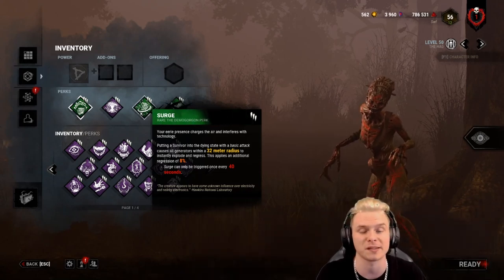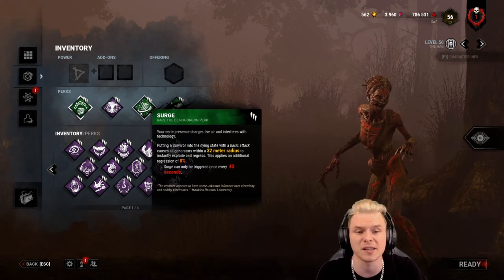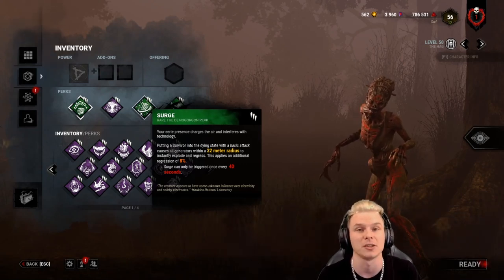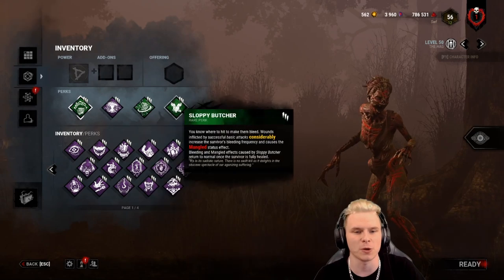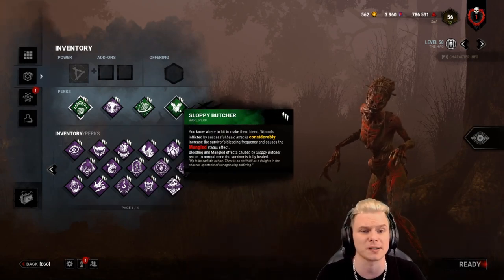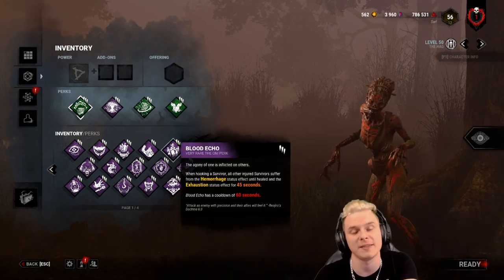Surge does have a cooldown too. This is one of the most hidden gem perks in Dead by Daylight. It by far is the best teachable perk that came in with the Demogorgon DLC. The final perk is going to be Sloppy Butcher. Sloppy Butcher is here for consistency of keeping multiple targets injured. Blood Echo only triggers off an injured target that isn't on the hook, so that's something to keep in mind.